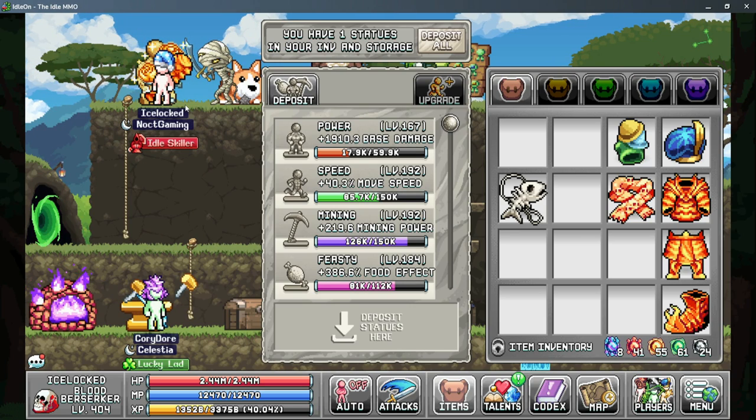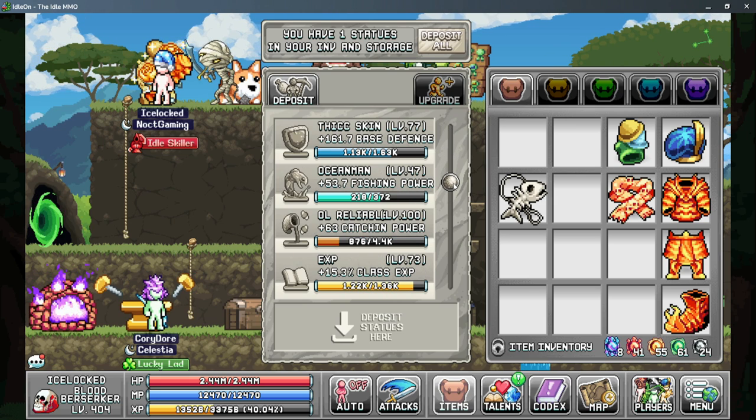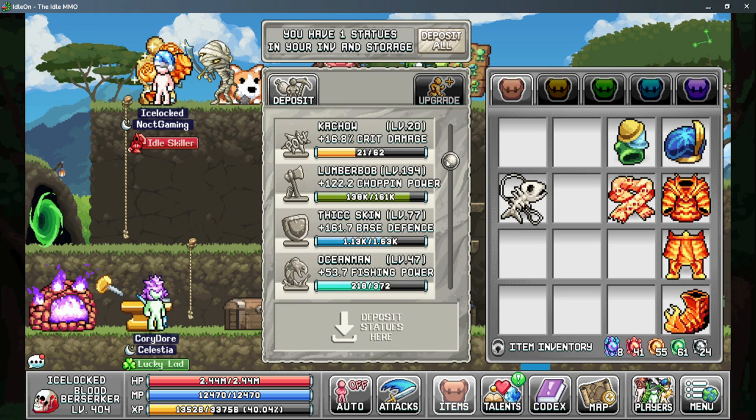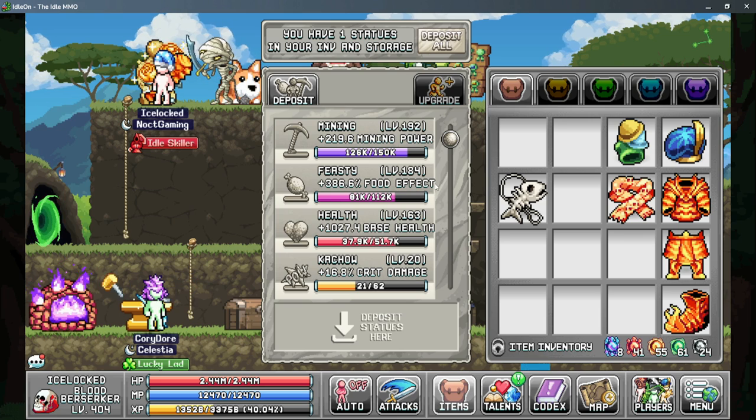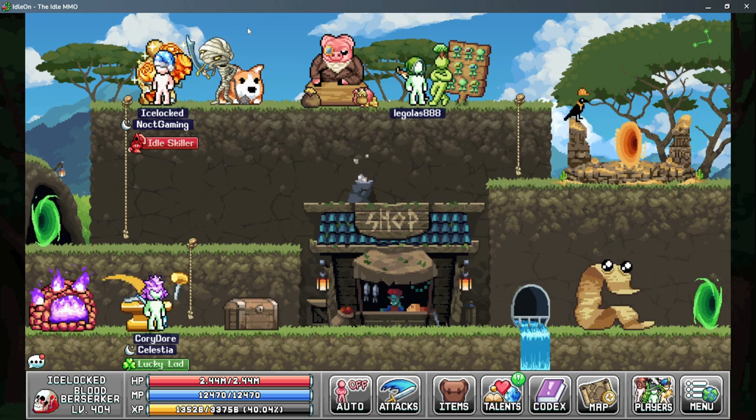Moving through the worlds, starting in World 1 we have a few statues that help us out. This is going to be your Ocean Man statue which gives you more fishing power, and then also your Feasty statue which increases your food effect. Both of these can really help out your overall fishing gains.